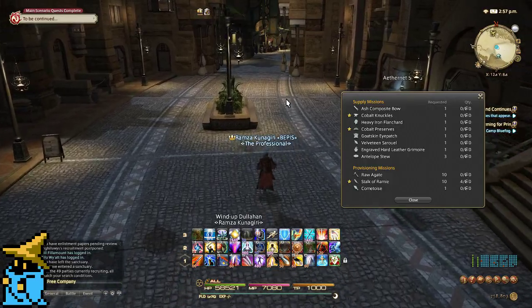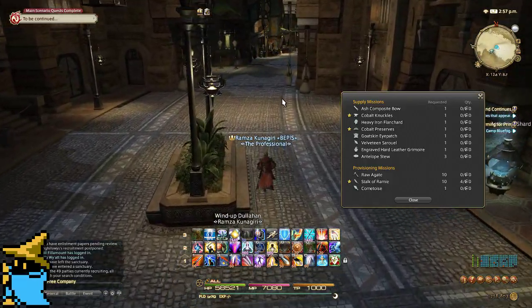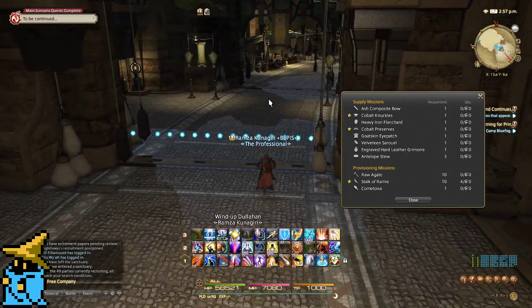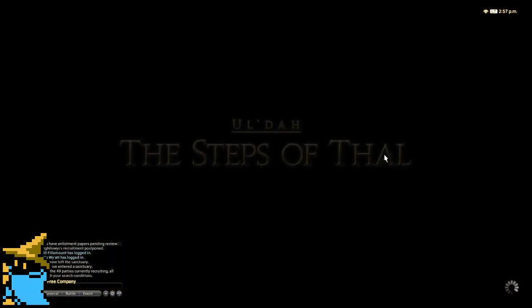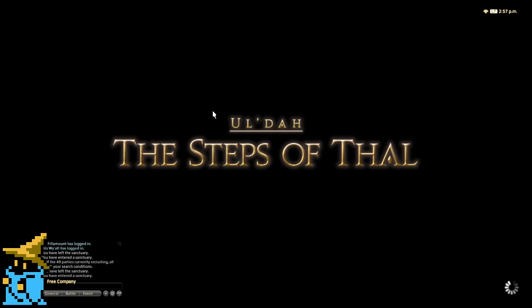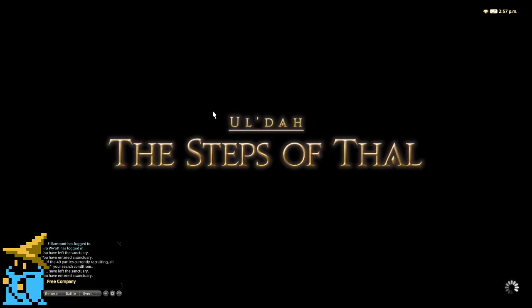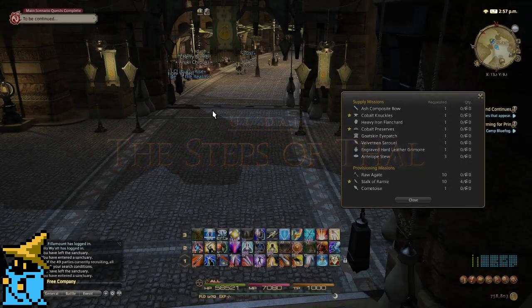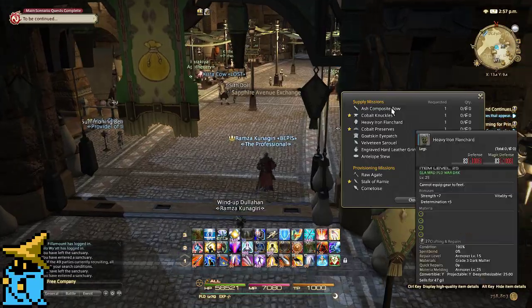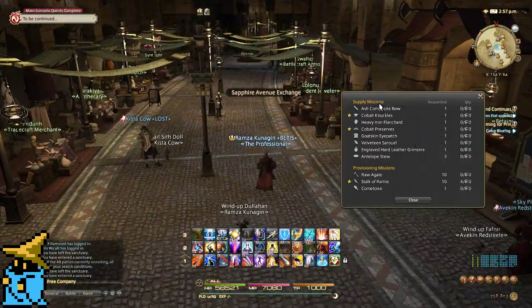Not the market board, but the armorer, the fieldcraft merchant — where all those guys are stacked up. By the way, I recommend doing this after you've done your level roulette and your trial roulette. The higher level you are, the more gil you're going to have to spend, but it's less than maybe 2,000 gil a day. I have all mine up to around 30, so it's going to be a little bit more expensive for me.